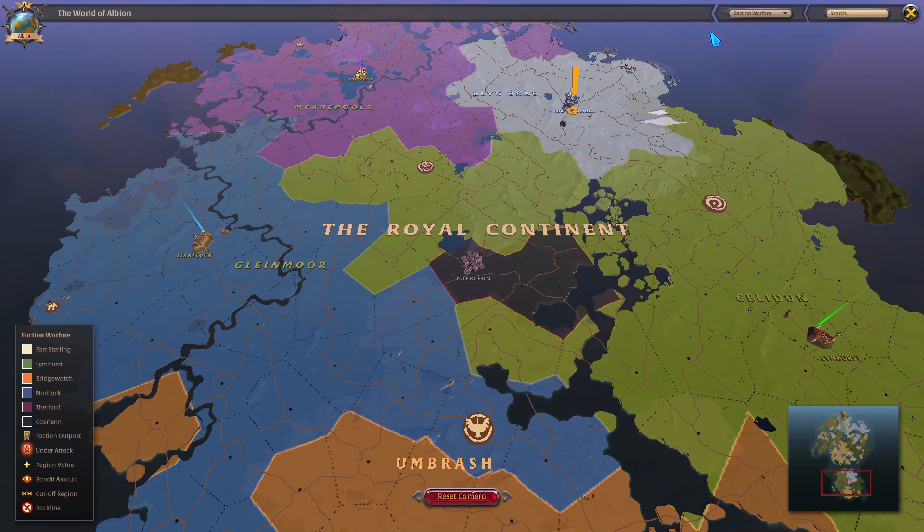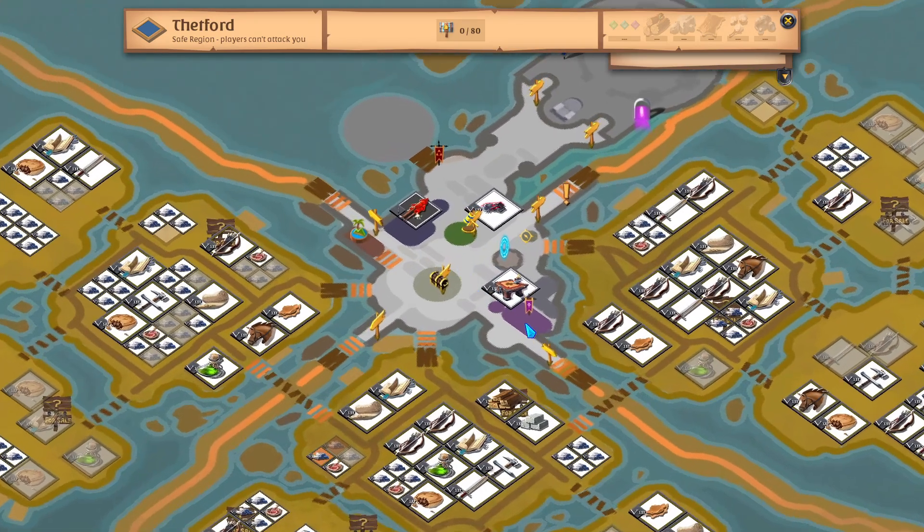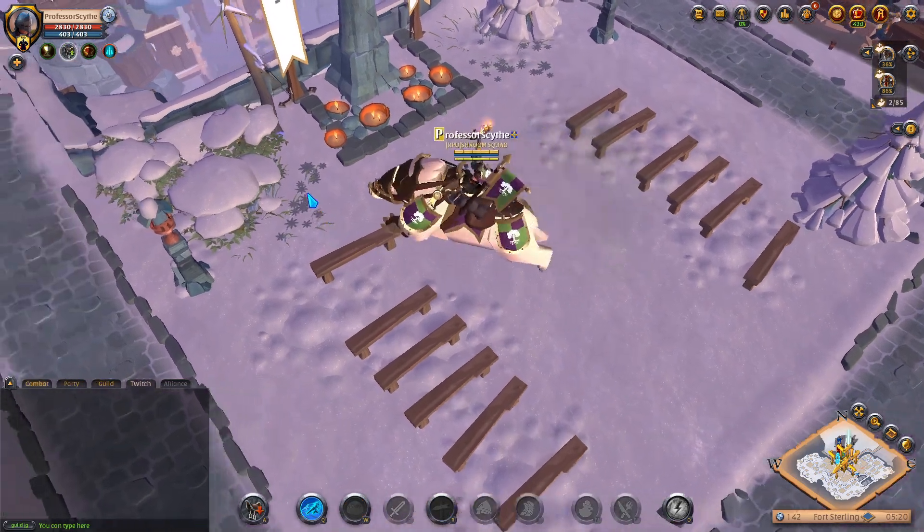If you go to another city — say Thetford — I'll click on Thetford and zoom in: theirs is going to be the purple flag and it says Faction Enlistment. You can see the flag on the map for faction enlistment, and we're going to run over there right now.